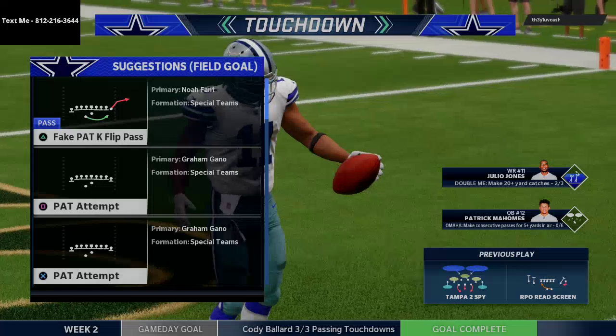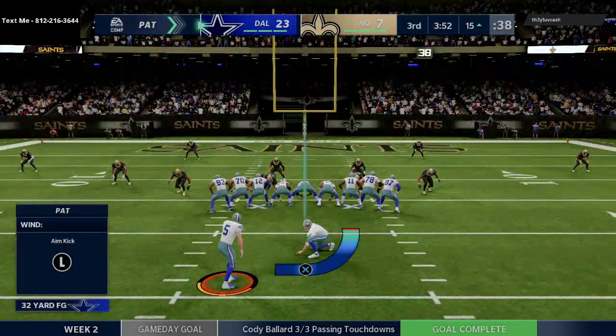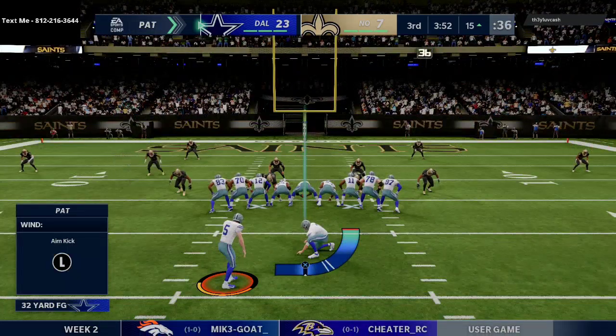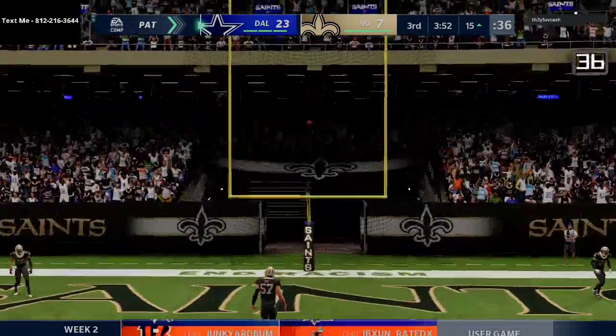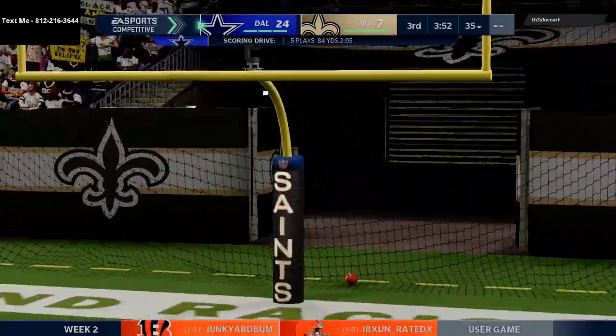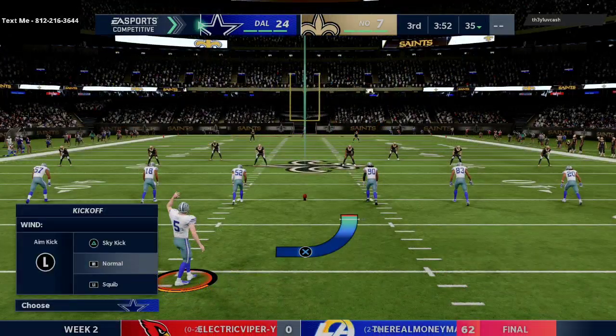I'm in motion watching that corner on the left side — the corner blitzes right here. We hit the little smoke screen and Julio Jones gets in with a reservation for six! Patrick Mahomes to Julio Jones for a touchdown! TDs in the chat. The defense is now going to play with a three-possession lead — a huge touchdown in this game.